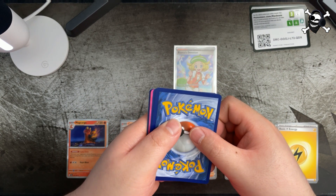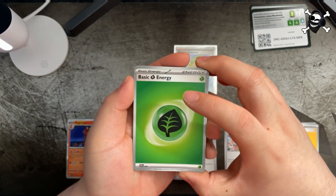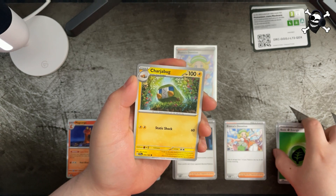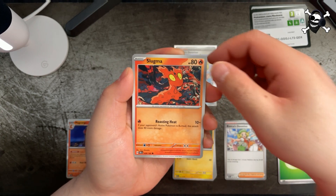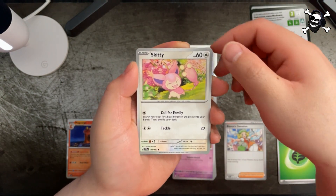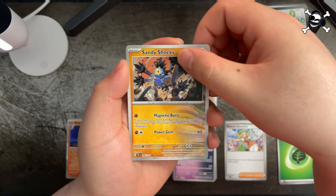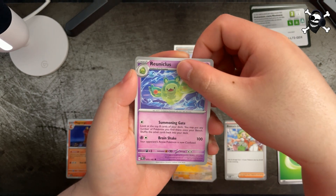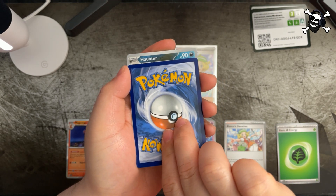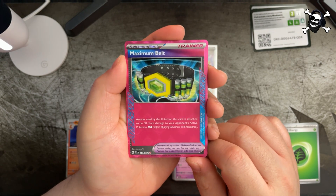Oh, what the heck — you guys see that? I think we got a packaging error right here, but we'll see what happens. We got grass energy, Chargebug, Slugma, Celosia, Skiddy, Iron Valiant, Sandy Shocks, Reuniclus — yep, we do have a packaging error, this one has been flipped. And we got an ACE SPEC: Maximum Belt! Hell yeah, another ACE SPEC card!